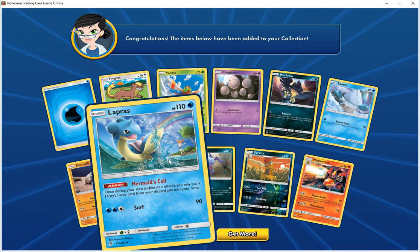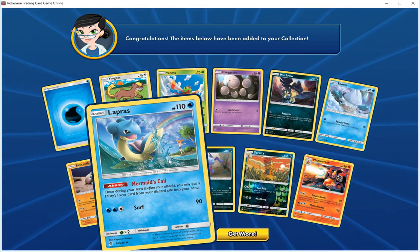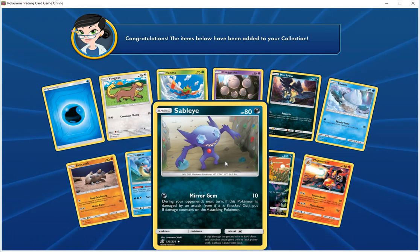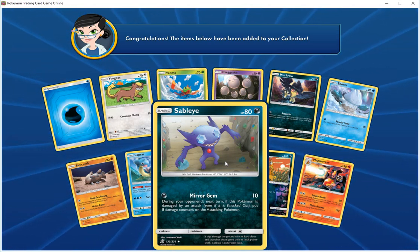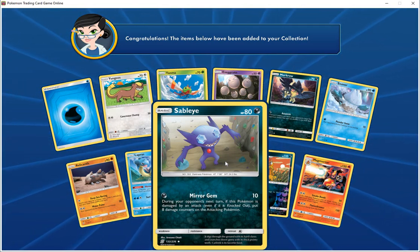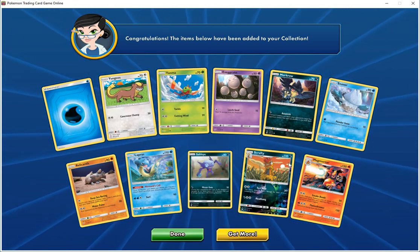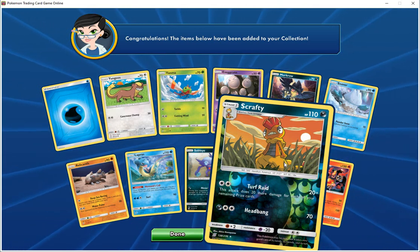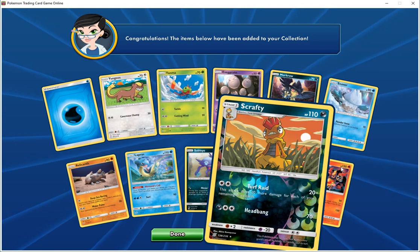Lapras, HP 110, Water — Mermaid's Guidance ability, once during your turn before you attack, you may put a Misty's Favor from your discard pile into your hand. Surf does 90. Sableye, HP 80, Dark — Mirror Gem 10, during your opponent's next turn if this Pokemon is damaged by an attack, even if it's knocked out, put 8 damage counters on the attacking Pokemon. Scrafty, HP 110, Dark — Turf War 20+, does 20 more damage for each of your remaining prize cards. Headbang does 70.